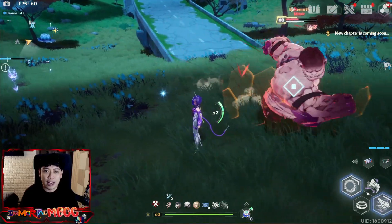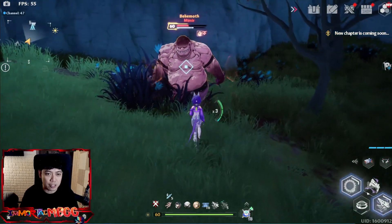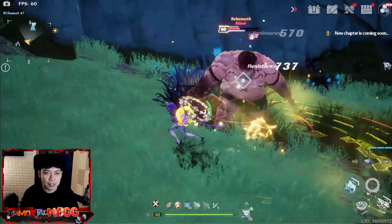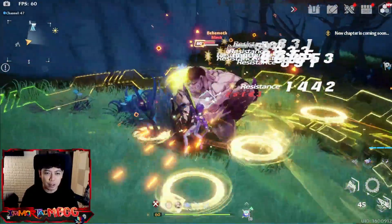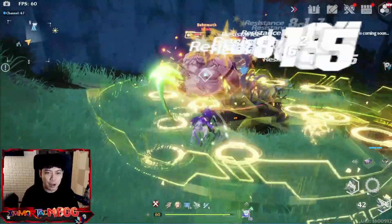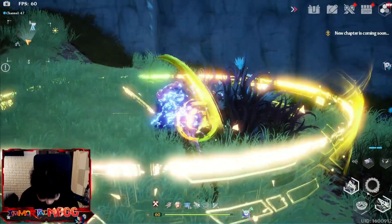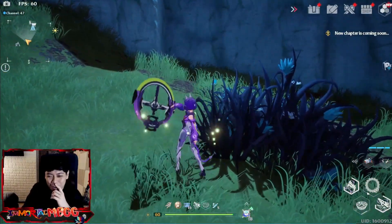Let's now try the discharge skill — it's R. There you go. That is the discharge skill, then couple it with Full Bloom, and then with Waning Moon. Look at that! Oh my goodness!